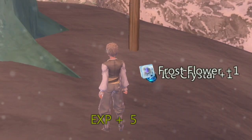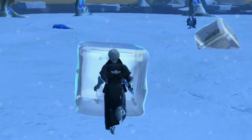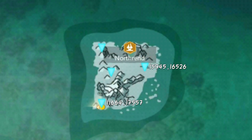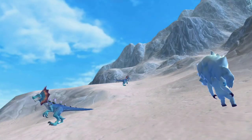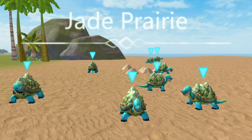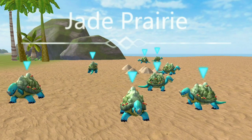Obtain Frost Flowers in the following areas. Obtain Ice Pier by killing mobs in the north end. Obtain Turtle Eggs by killing turtles in the seashore. Jade Prairie is the best spot for finding Turtle Eggs.